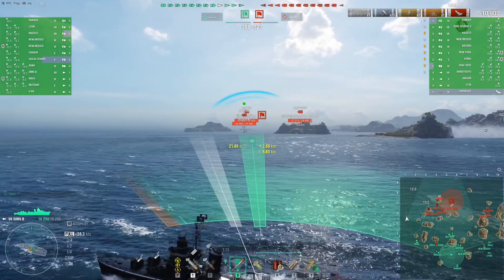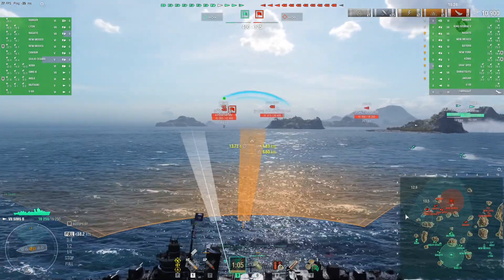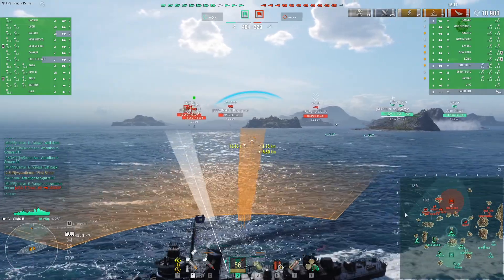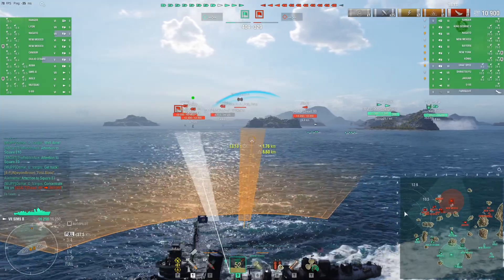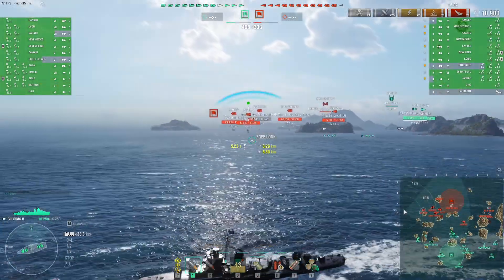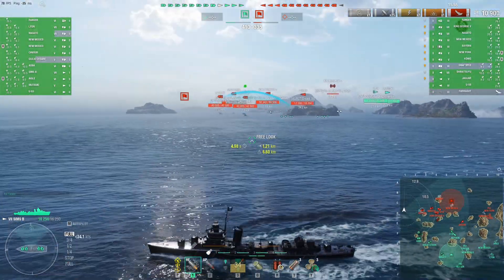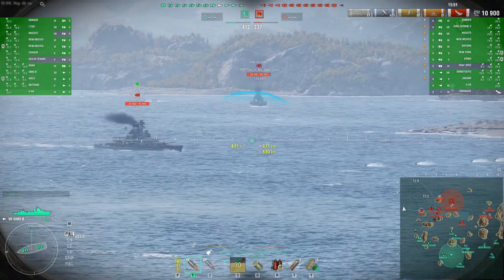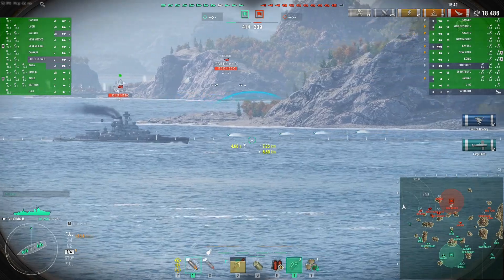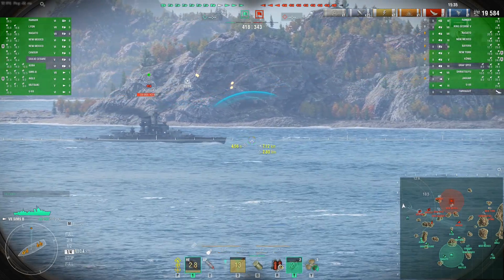Now we have a Bayern coming toward us. That is a tier 6 battleship — German battleship. I really like the Bayern. Unfortunately, at tier 6 it does not get hydro. Still has decent secondaries for its tier. I have 6.7 detection so I am pretty safe from it now that I got the DD out of the way. One torp got flooding — that is my signal to tuck into some smoke and shoot some HE at him. See if I can light a perma fire or two on him.